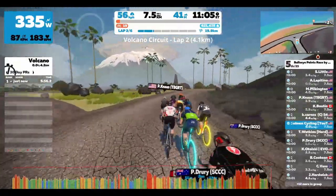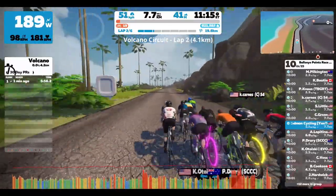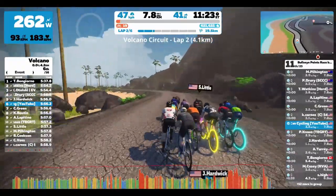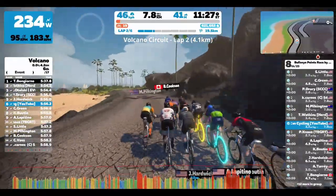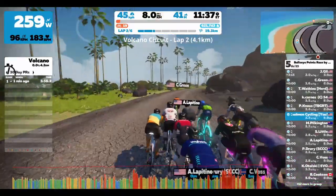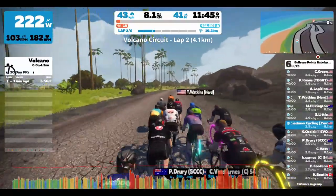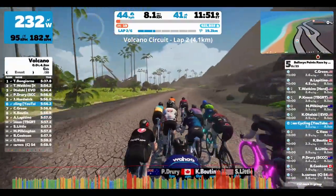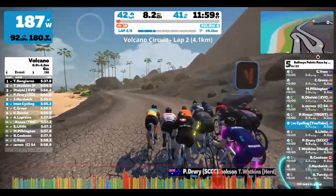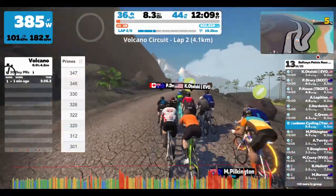That last kicker is a lot of the elevation gain, and then there's another kicker right before the finish as well, kind of before we get into the base of the volcano. Neither of these are climbs really, but there are some uphills going into the finish line that'll be a deciding factor. Jumping back to the point standings — I'll show on screen right now, without the riders' names, the final standings to give an idea of what it looks like.